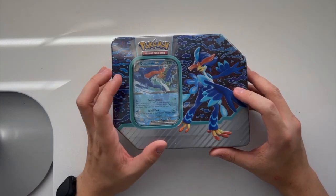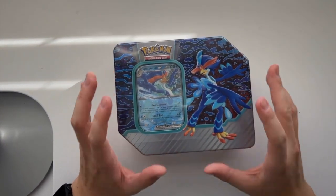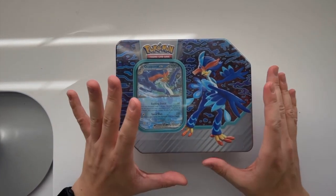Hello everyone! In today's video we're going to be unboxing a new tin — a 2023 Fall tin from Pokemon. This one is a Quaquaval EX tin. These are Fall 2023 tins, and I found this at Target.